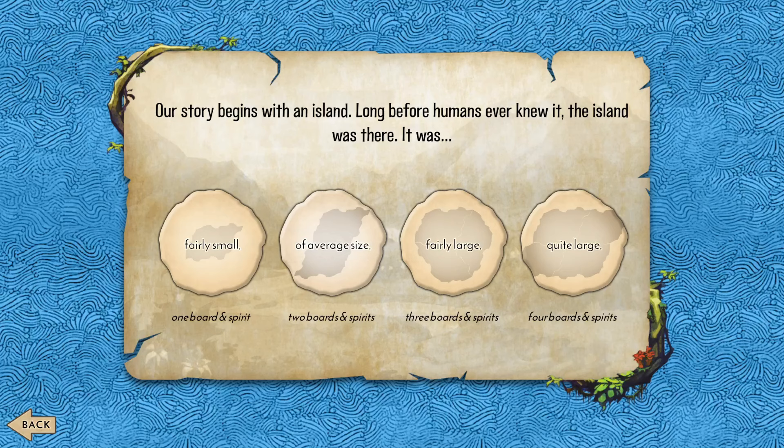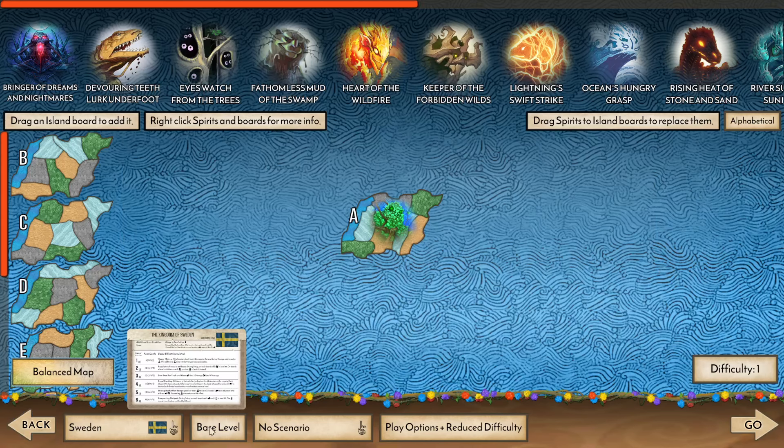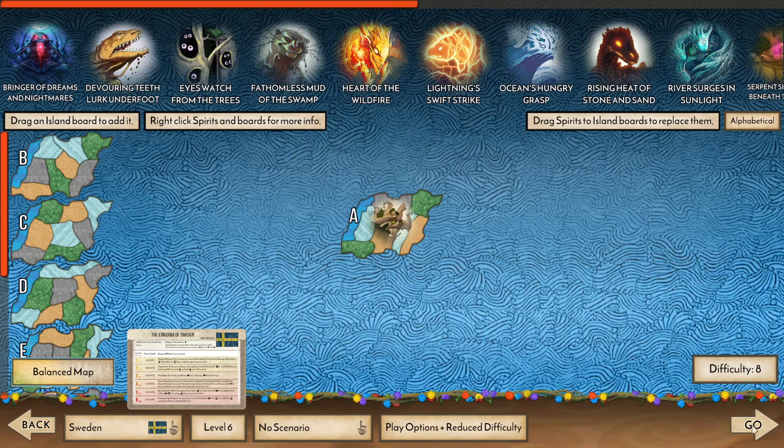Welcome back to another Spirit Island video. In this video, we are going to be playing some Keeper into Sweden 6. We got Board A here randomized, and let's go.